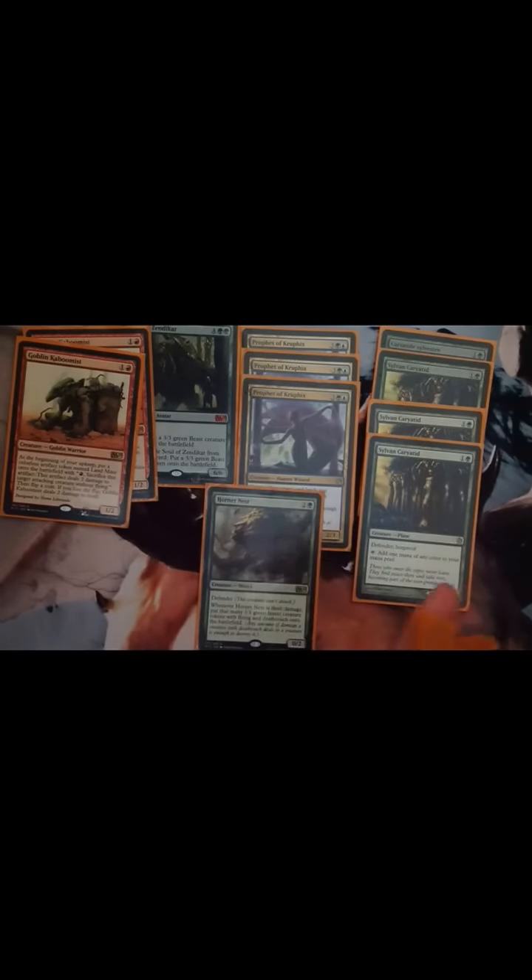Next thing is Hornet Nest. Very good if they have a very big creature without trample — you just get loads of insects, and they have deathtouch, which is good.